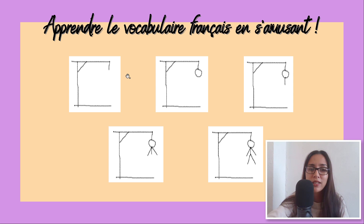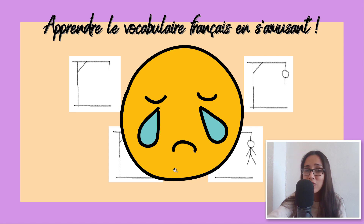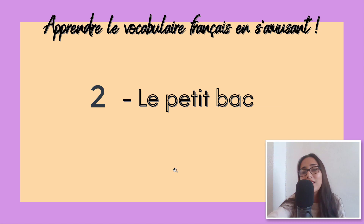You can also adapt it — if you want to draw one arm at a time or one leg at a time, this will depend on how many chances you want to give them. Once this guy is fully drawn, all the other players lost the game. Once the game is lost, the player will reveal their mystery word, of course.